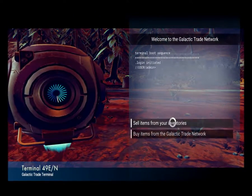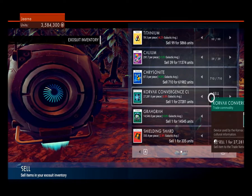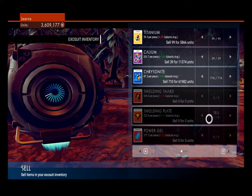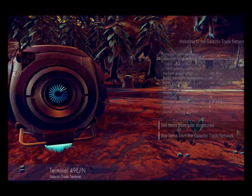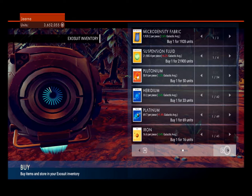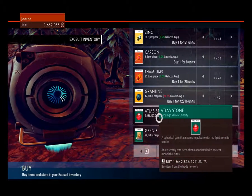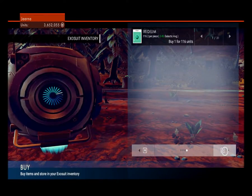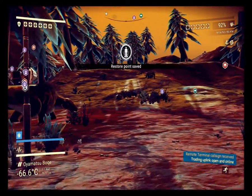Let's sell some of this stuff - like the fascination bead, not the chrysanite. Yeah, that can go, that can go, that can go. I know I'd probably eventually use them but... anything else? Nah, cool. Let's see what they're selling - nothing I can't mine very easily. An atlas stone - I don't know what that is. I wonder if that's used for the atlas pass. Interesting - iridium. I've not seen atlas stone before.